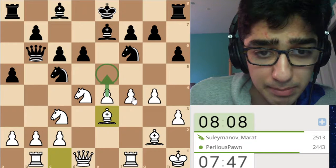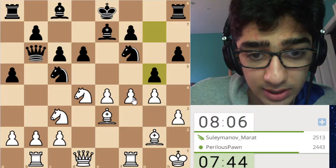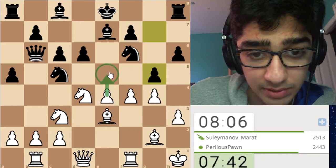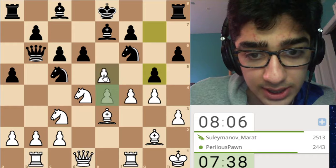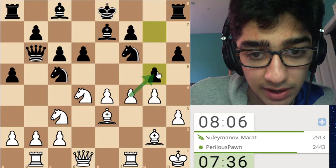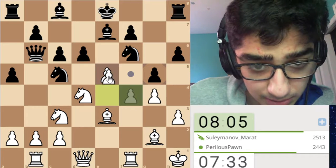Our opponent goes for g5, which is a very tricky move. Now I'm thinking we can go e5, because after takes, takes, I think that's just game over. Because if g5, if I take, take, take, then our opponent has this take, but now I think e5 is just winning the game on the spot. I don't see how black is defending. For example, if they take here, we can take here with an attack on the bishop, and they shouldn't be able to defend that position.